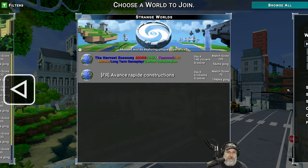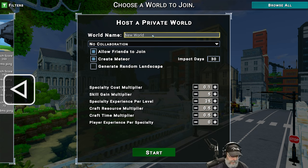We're going to call this OG's World. No friends can join because this is just going to be a single player game. I do want to have the threat of the meteor, but I'm going to bump this up to 90 days instead of 30, only because this is my very first time playing. I don't want to just get into the groove and then have the world destroyed. From what I understand it's very difficult to defeat the meteor in 30 days in a single player game.